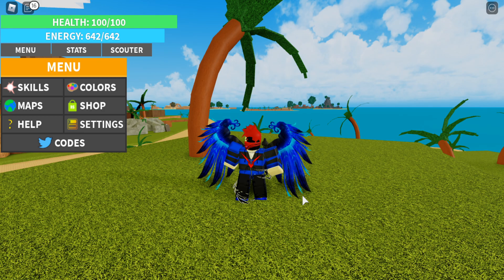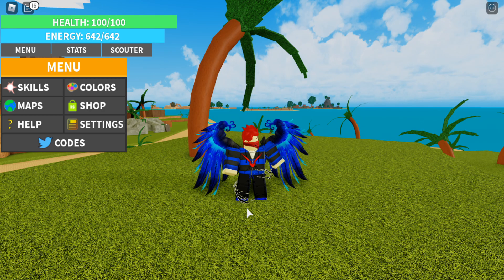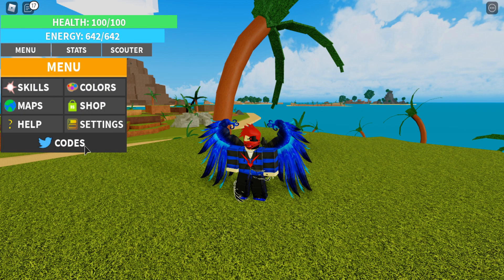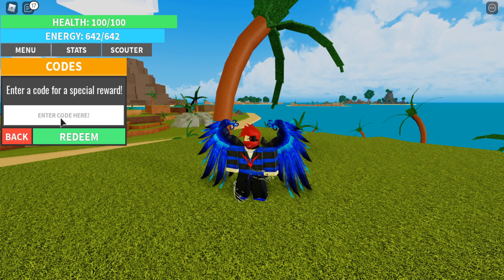I'm about to show you the codes, so don't go anywhere. Essentially what you want to do is hit the menu, and you're going to see this little codes button. You click on that, and it says Interact Code here.